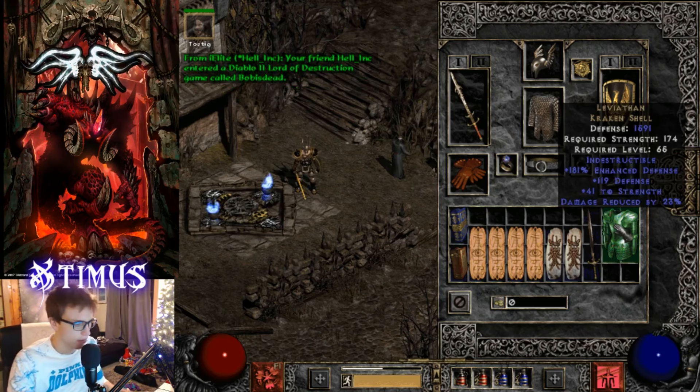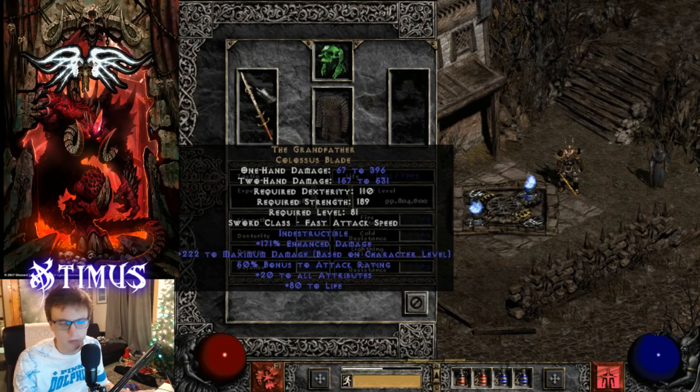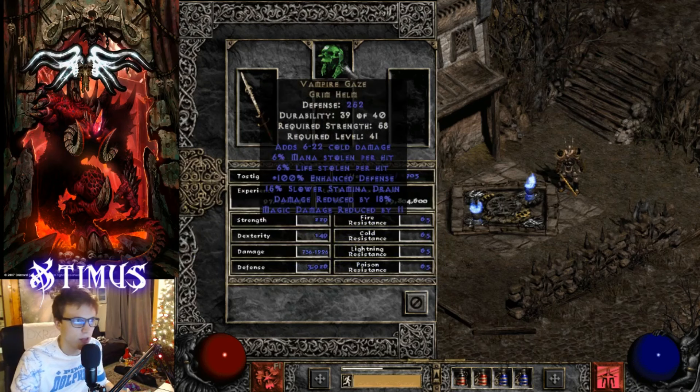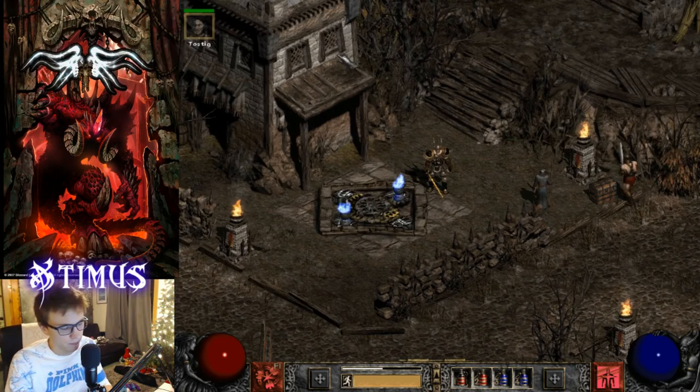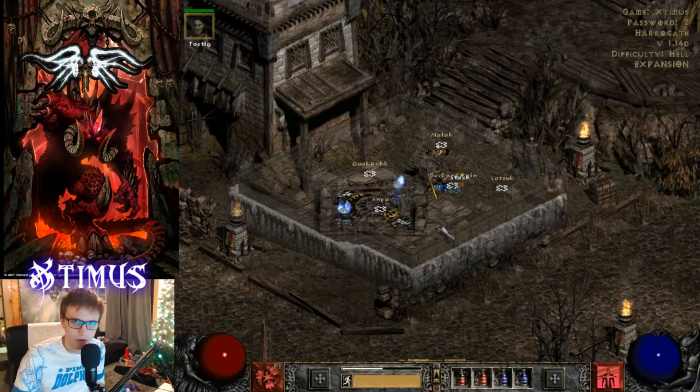My mercenary is using the Grandfather sword, which would have been absolutely ridiculous to have back in the day, along with Shaftstop and Vampire Gaze - which was also a very rare item back in the day. Vampire Gaze had a lot of life leech and damage reduction and was one of the big items to have. This is a Whirlwind barbarian and I'm also half Berserk.